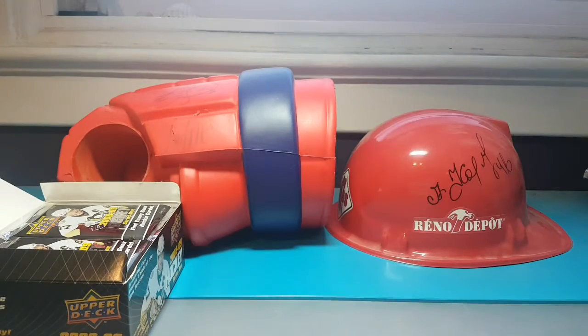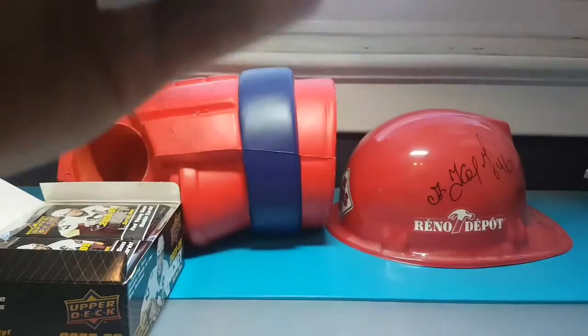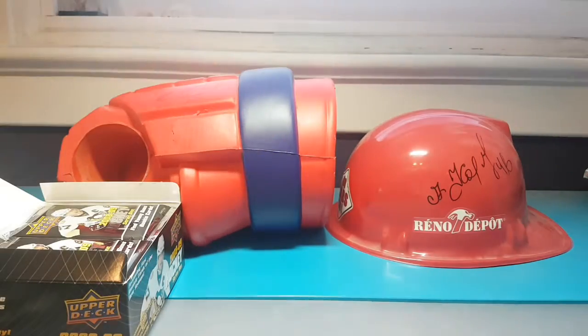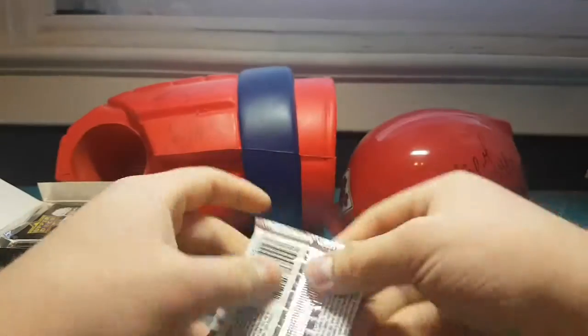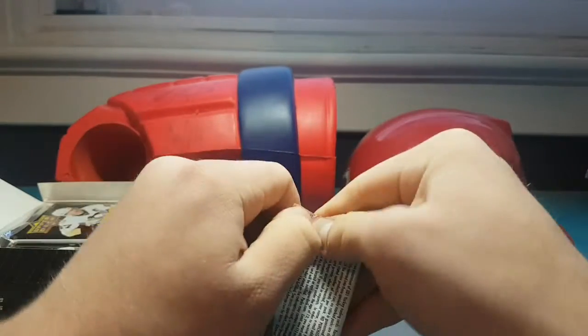First pack — Mike Medano. Is this a jersey? Oh, it's a filler card. Okay, that's interesting. And we do have a Young Guns — and it's blue. So I'll save that one. I didn't know they had filler cards. That's pack number one.